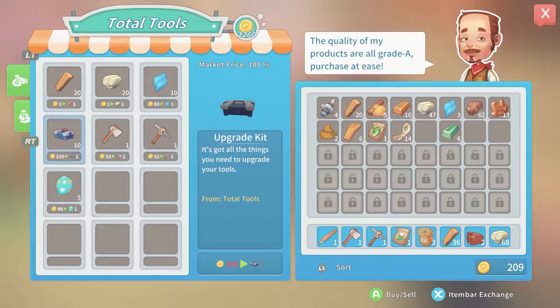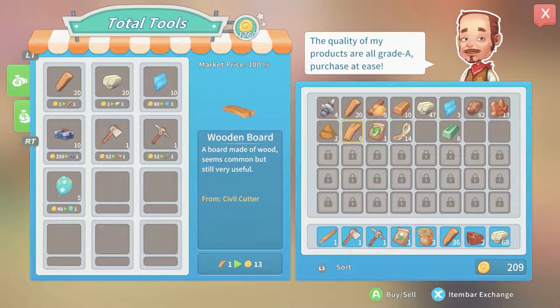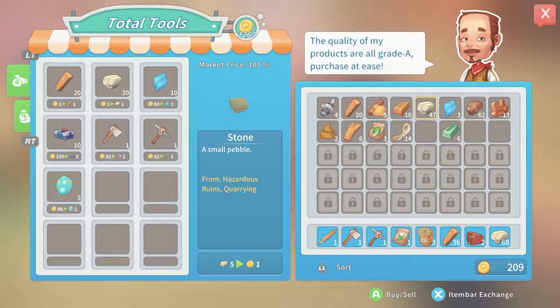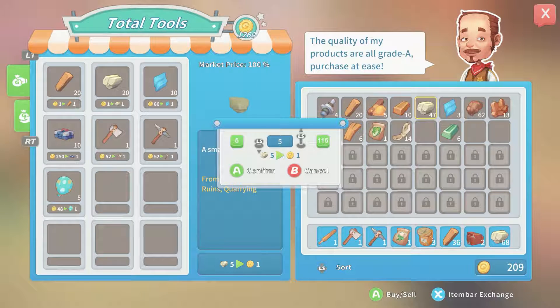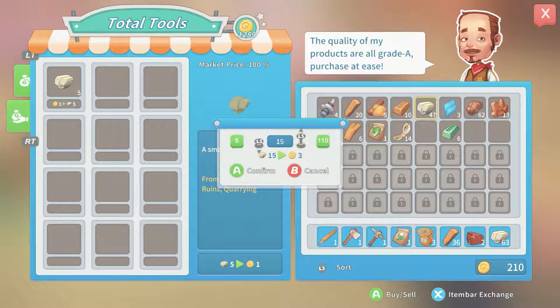Okay, now what did I need again? Alright, so here's the upgrade kit — 250. Dude, would you like to purchase some stuff? Like, would you buy some stone? Five will get me one, and I need 40. Okay, that didn't get me very much at all.